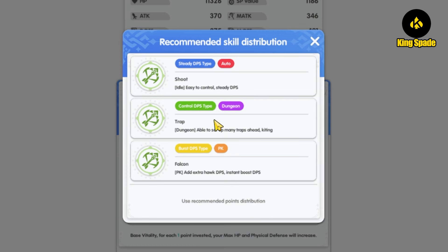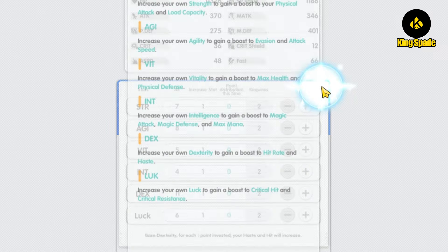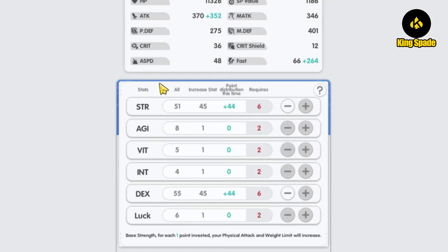For the Trap build it is a balanced 1:1 ratio between Strength and DEX. DEX is for the Haste stat, which is needed to reduce skill cooldown. Correct me if I'm wrong, but from this it looks like the trap skill gets its damage from Strength, not INT or AGI. I haven't tested it yet, so let me know in the comments if you've tested what stat affects trap damage.